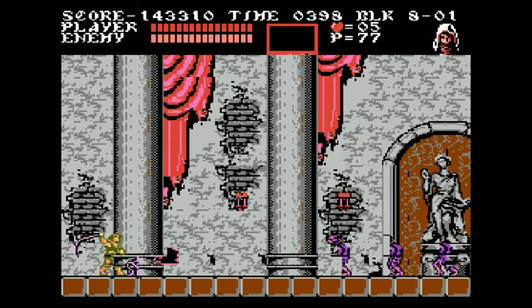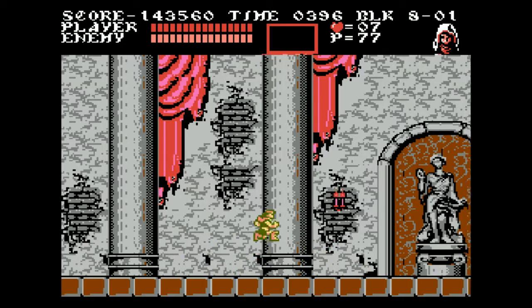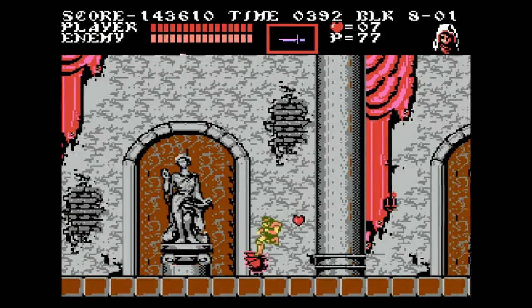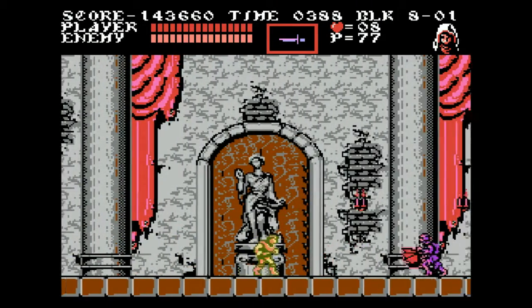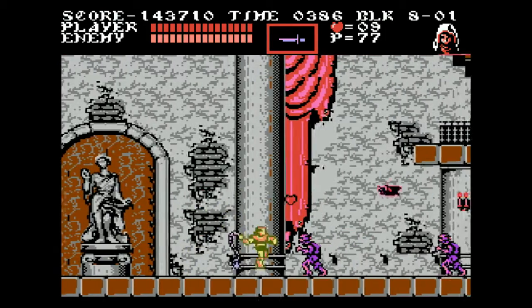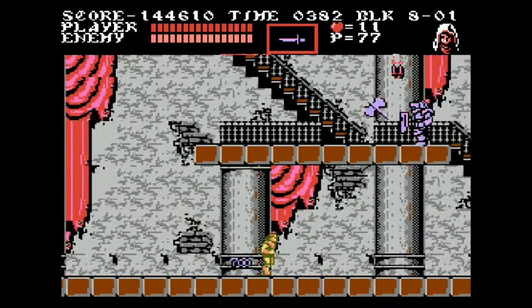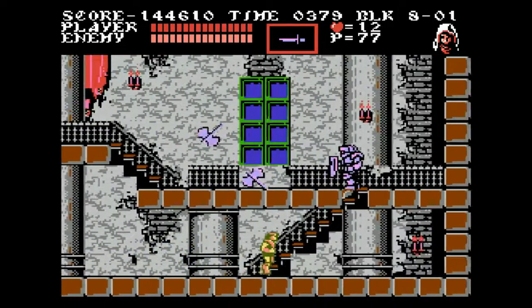Welcome to part 7 of Time to Replay Castlevania 3. We are now in the main hallway of Dracula's Castle, which is pretty much the same design as the first level of Castlevania 1, but a different layout — much different layout.